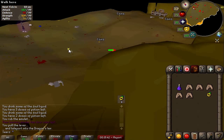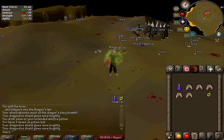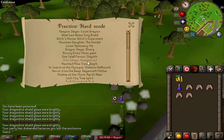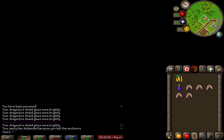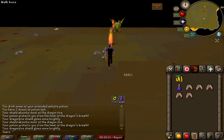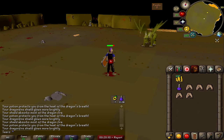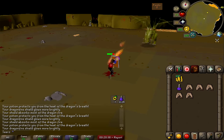At some point in everyone's RuneScape career they'll have to charge a dragonfire shield — unless you're a one-defense pure. I'm going to show you the quickest way to do it. A lot of people go to KBD or green dragons, but the best way is to talk to Dominic, do practice mode, and accept Elvarg. You obviously need to have done Dragon Slayer, and the dragonfire shield requires 75 defense. Elvarg hits about three times faster than a green dragon, and green dragons don't always use dragonfire anyway — so this is definitely the best method.